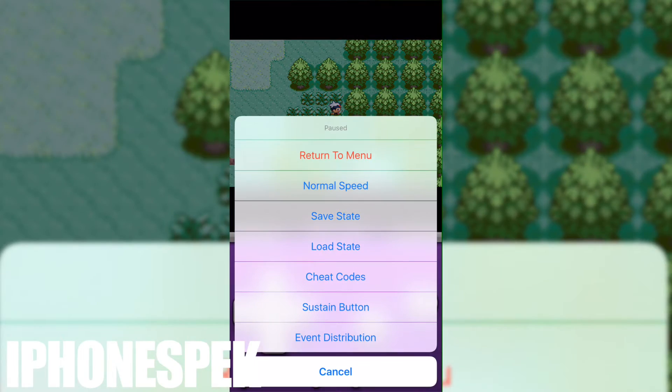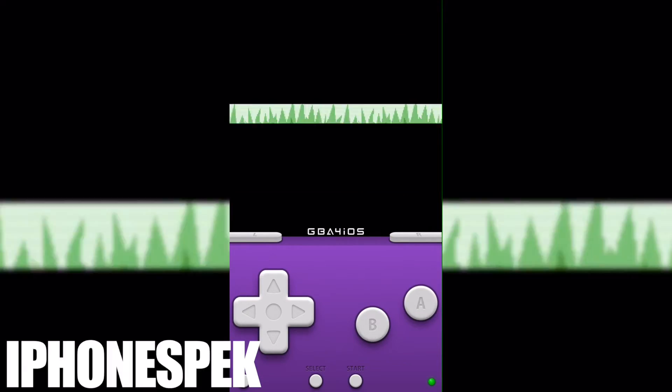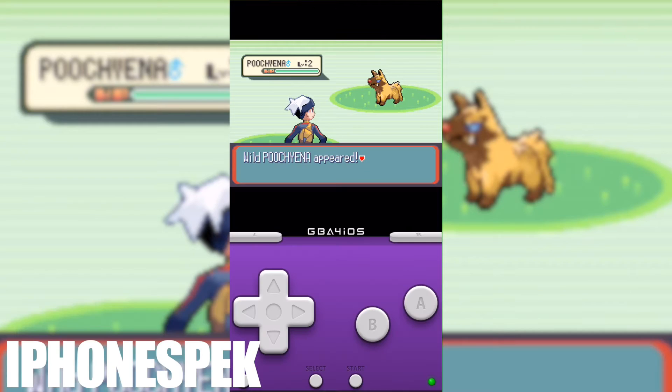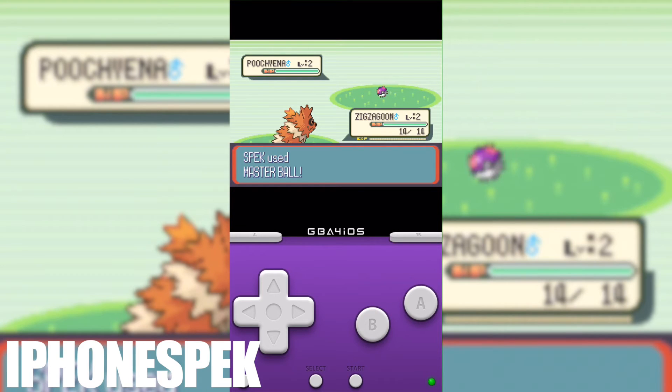Here's another method: turn back on the cheat code and run in the grass. Once the Pokémon appears and it is shiny, go into the cheat code menu and turn off the cheat code, then capture the Pokémon and you won't have any problems.